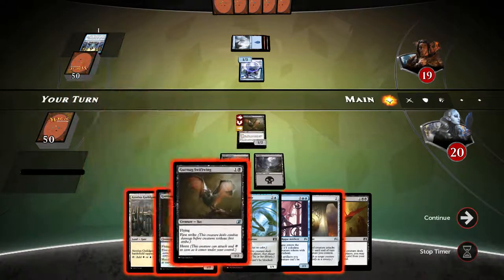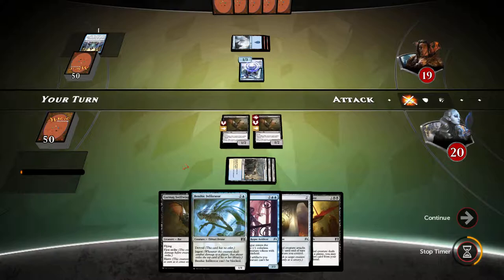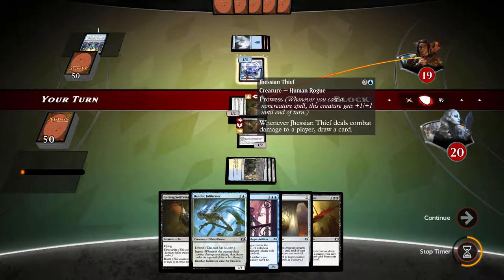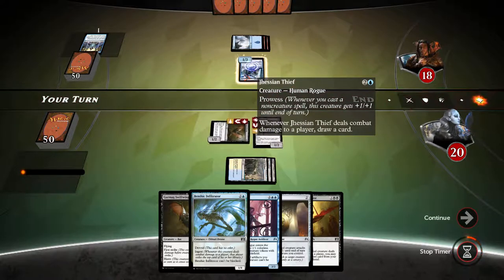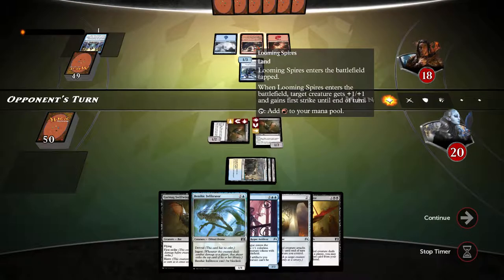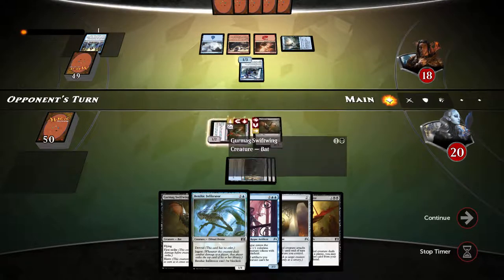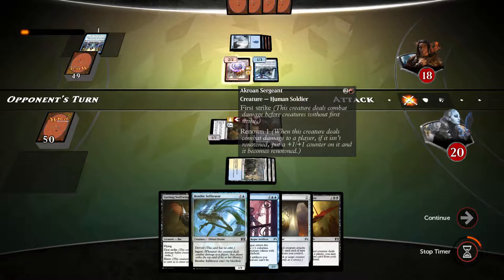So many swiftwings on opponent's side — let's play the swiftwing again and swing for one. I just don't want to give my opponent the advantage of the draw here. If he plays a spell I'll just have to let it through, but if he doesn't, swiftwing would be pretty good. Skyline cascade — he's going to be permanently tapping this down for one more turn. Now things get more interesting — a first strike renowned creature. Infiltrator will be able to take care of it.